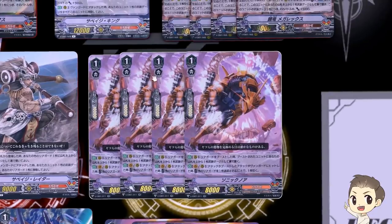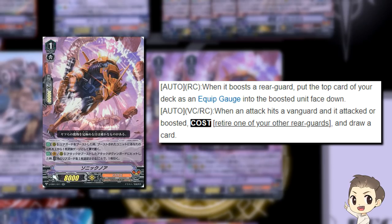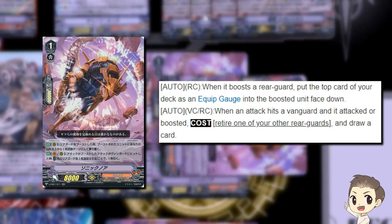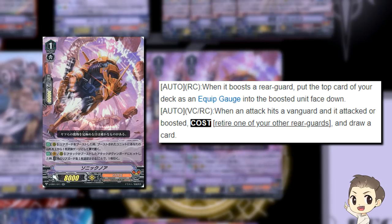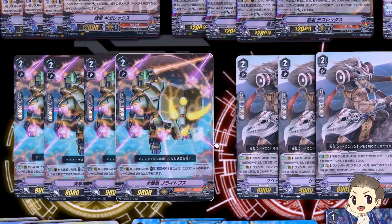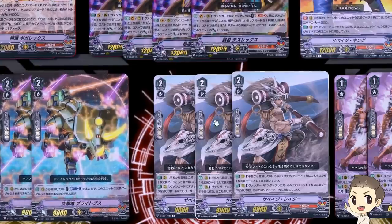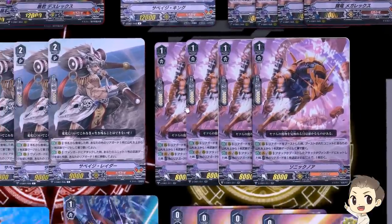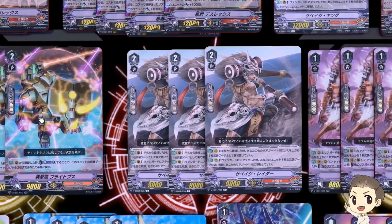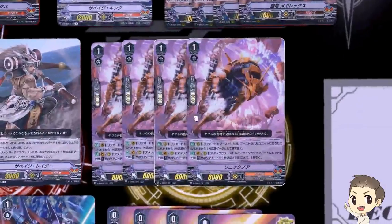Moving on to grade 1s, we have 4 Sonic Noah. He has a very important skill: when he boosts a rearguard, you take a card from the top of your deck and put it as gauge to the boosted unit in front. His second skill — on Vanguard and rearguard circle, whether it's the attack or the boost — when the attack hits a Vanguard, you can retire one of your other rearguards to draw 1. For example, you can retire the Blytops to draw 1, use Blytops's skill to get 2 more cards in hand, and you just got 3 cards in hand for a Counterblast and one retire. Definitely a super good card.